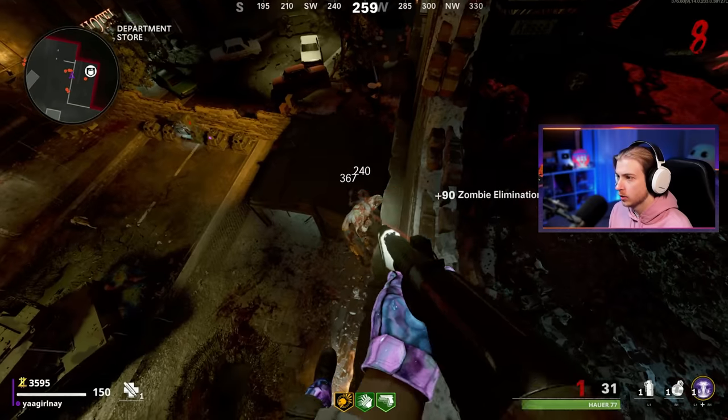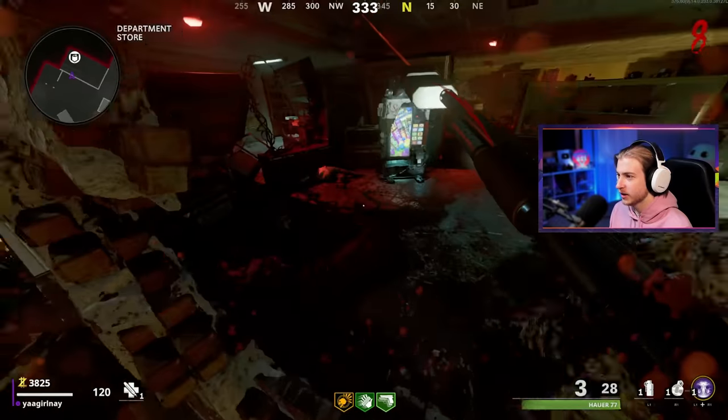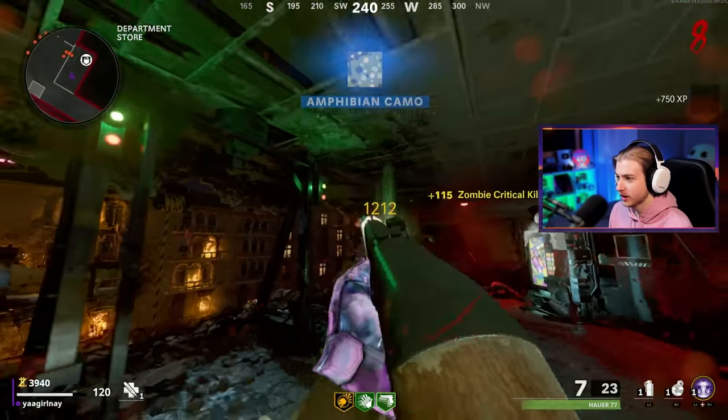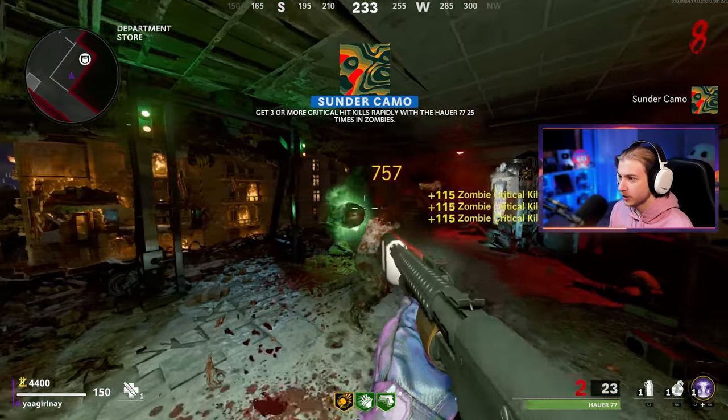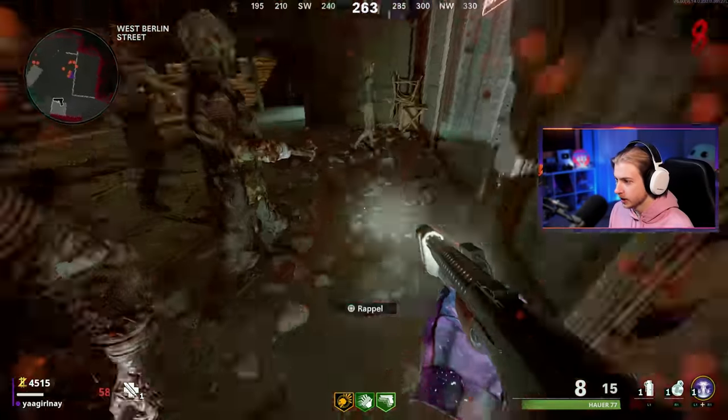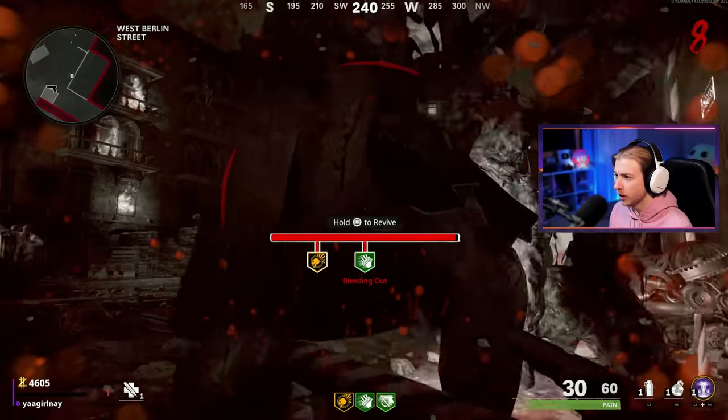Let's start getting Mule Kick so we don't have to pick up ammo. This is such a weird perk starting combination, but I feel very confident using the Hauer. Level 34 now. This is the easiest spot in the game — oh wait, the second I start saying something I start getting hit. Our Amphibian camo at 250 crits, and our Sunder camo. Oh no — why?! I have the worst commentator's curse.